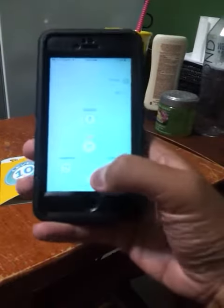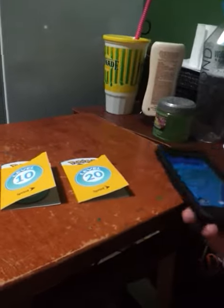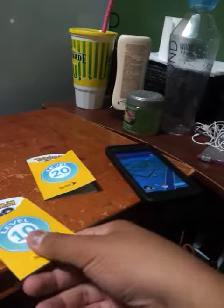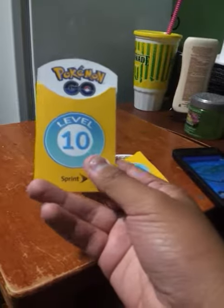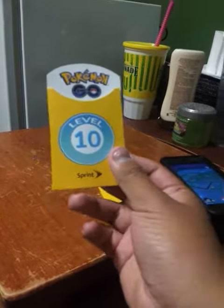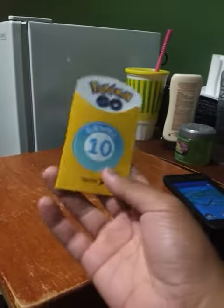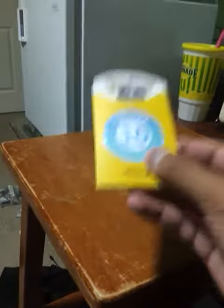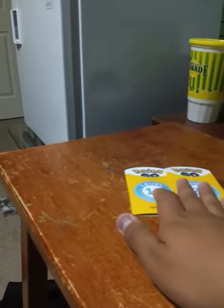I also went with my other account — I'm not gonna go into settings because it shows my information — but anyways, I used my other account, which is a level 22 account. I went to Sprint and asked if they had a level 20 badge; they said they don't. So I asked for a level 10 badge and they did have it, so I got that one. That's how I got these Pokemon GO badges, and the only thing I still need is level 30.